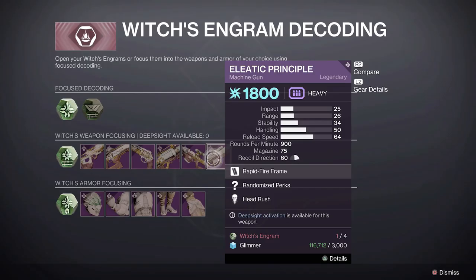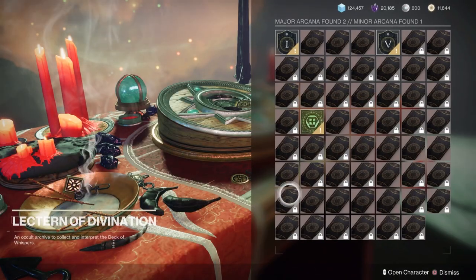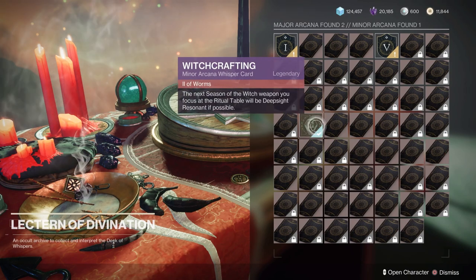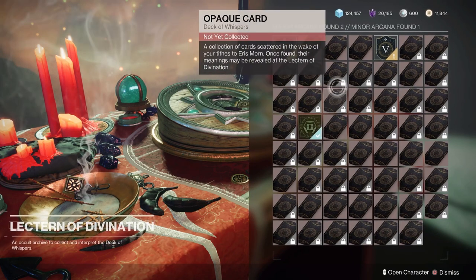You can also do focusing — focusing armor and weapons — on the Ritual Table. The Lecture of Divination is a little different in that they've taken some of the upgrades you would typically do within the vendor and put them in this area. There are two things: Opaque Cards, which you get through playing any activity, and these give you buffs — the upgrades you would typically have on the vendor. These appear to be on a schedule, so they will open up over time.